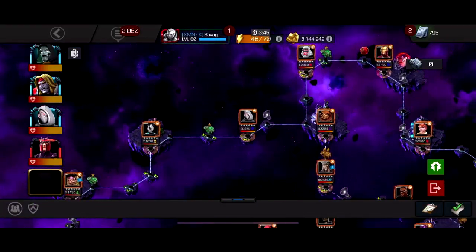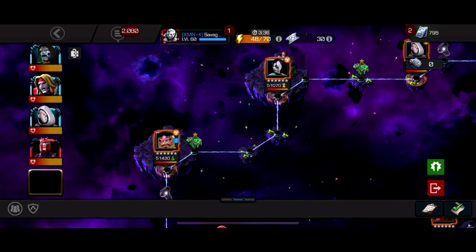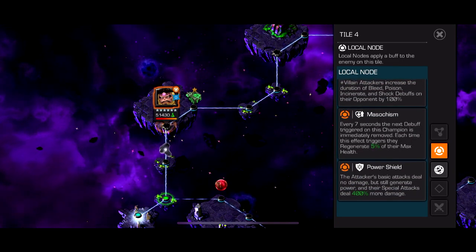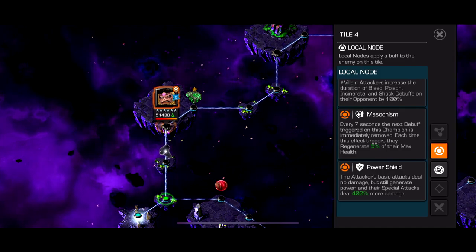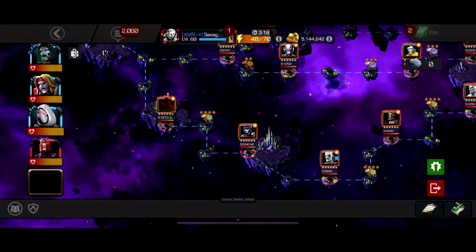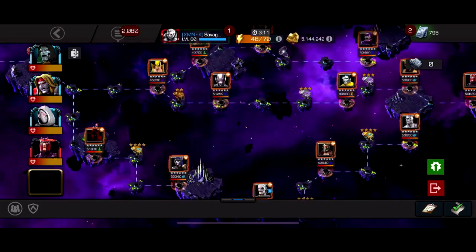The path I did is probably the easiest except for the first two fights — but since they're early on, if you mess up you can just redo. It basically has Masochism and Power Shield. If you have Ghost you just ignore Masochism and you can just one-shot every fight with a Special 2 or two-shot it. If you have a good villain who does poison and bleed damage you could take this path too. The only really hard fight is like Magneto, and maybe Ebony Maw if you don't have a super good character — but even then he's not that bad.